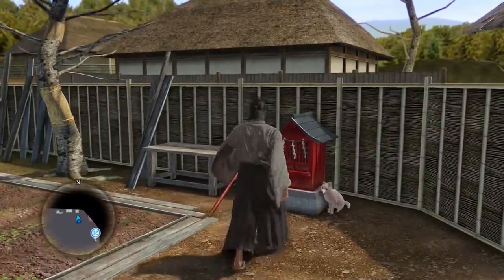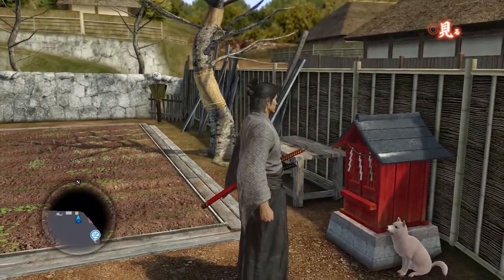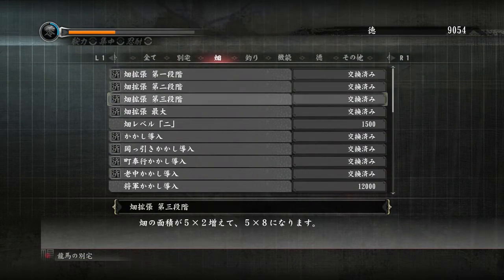You'll constantly need to be managing your space until you can unlock a bigger field later by purchasing it in the Dharma Exchange, which you should do as soon as possible for maximum output. Simply head over to the red box near the gate and buy the upgrades at the top of the list on the third tab.